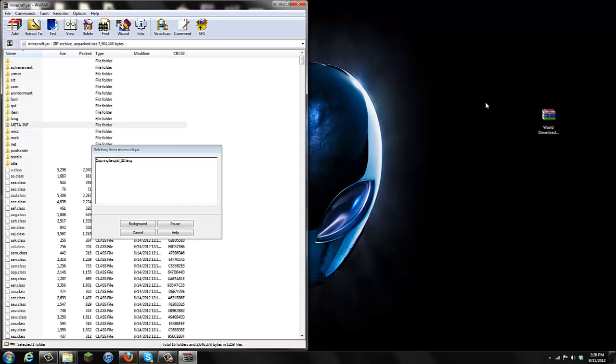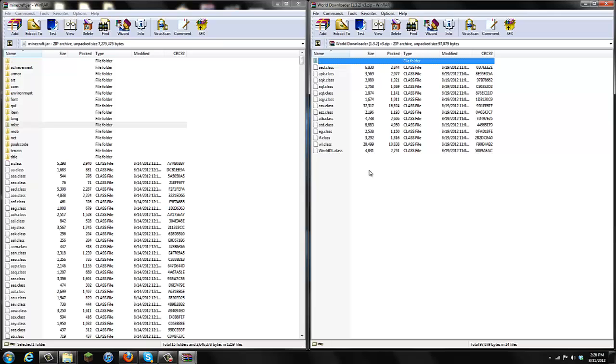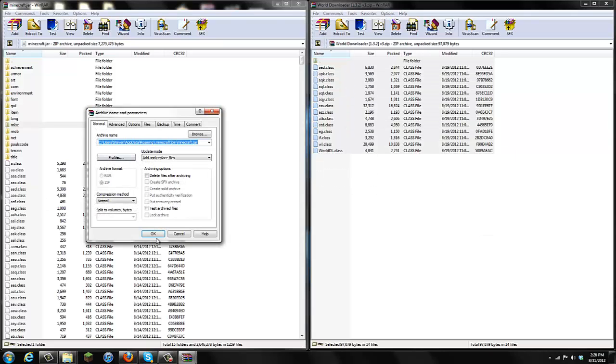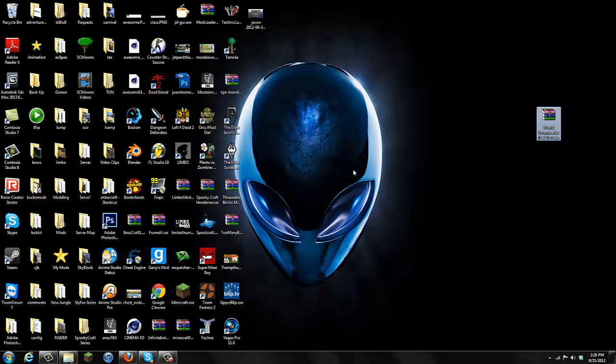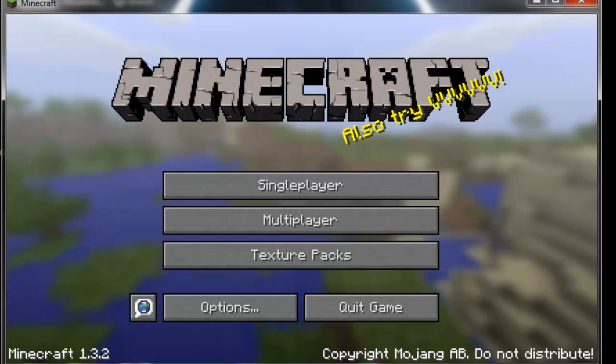Now open up the World Downloader mod — double-click it and move it aside. Highlight all the files and drag them into your minecraft.jar window, then click Replace and press OK. That's basically how to install the mod — just open the files and drag them into your minecraft.jar. It's very simple to install.